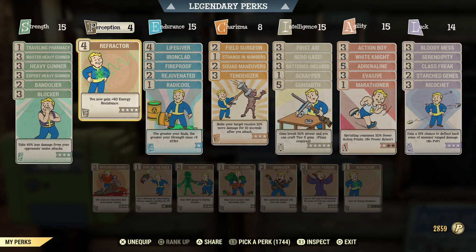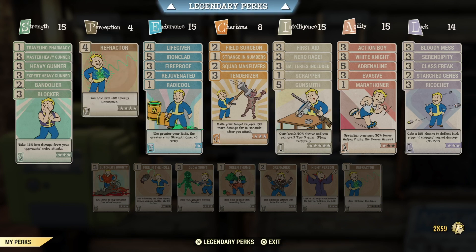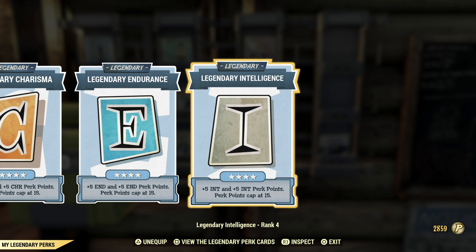Bandolier is good if you're going to be carrying a lot of ammo and you don't have Fallout First. Refractor is a good one as well, Life Giver, Ironclad, Fireproof. Rejuvenated and Squad Maneuvers are not ones you'd need right away. Batteries Included — if you're not using energy weapons you don't need that at all. You don't really need Scrapper either, but I like having it on all the time since you get so much more steel and materials from scrapping weapons. Gunsmith you can start at level two or three, Action Boy at level one or two, same with White Knight, Adrenaline, Evasive, and Marathoner — you don't have to have those on right away.